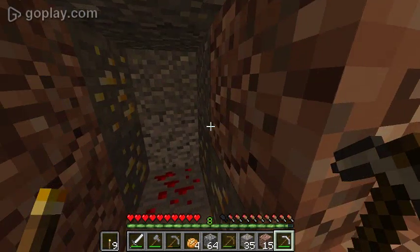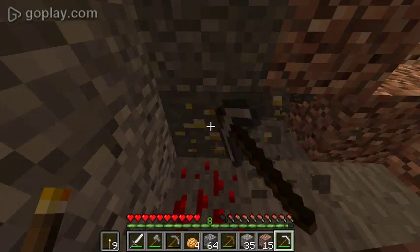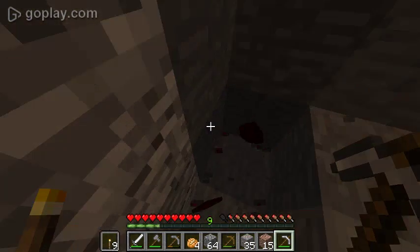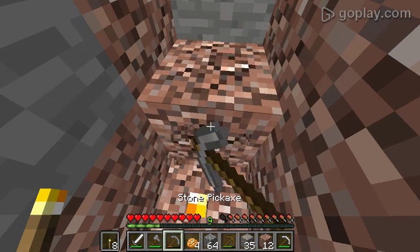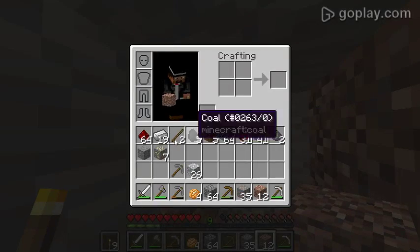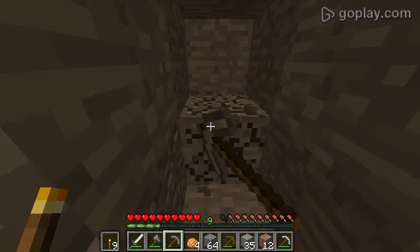I found obsidian, but you can only mine it with a diamond pickaxe which I don't have. I did find some gold — gold is kind of useless because you can't mine iron or anything with it even though you need an iron pickaxe to mine the gold ore itself. Also, monsters spawn whenever it's dark, not just in caves. Gold can be used to make golden apples — you get the apples from oak trees.